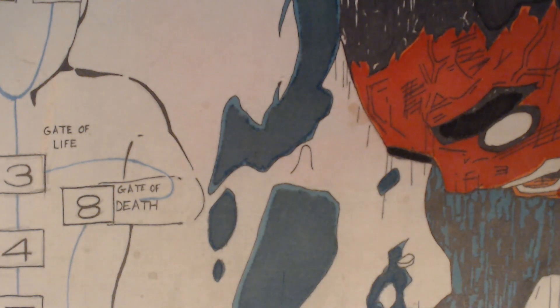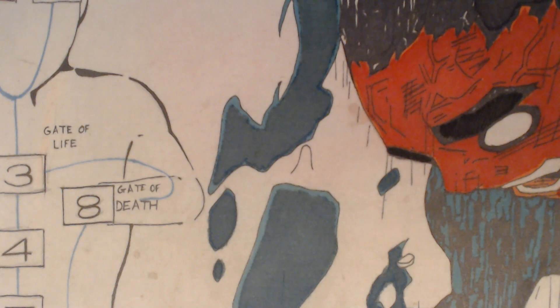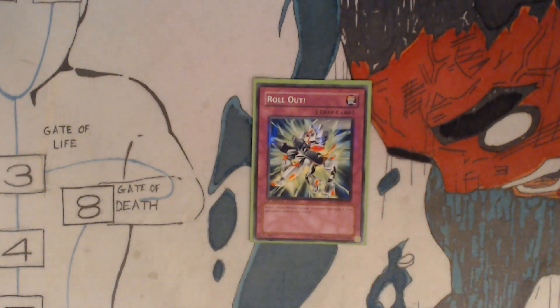And you got one Dimensional Prism — activate only when your opponent declares an attack; remove from play that attacking monster. And one Roll Out — select one Union monster in your graveyard and equip it to an appropriate monster you control.